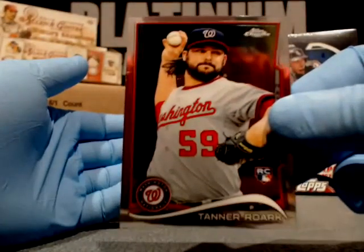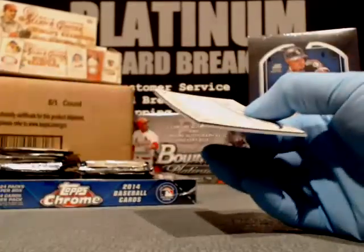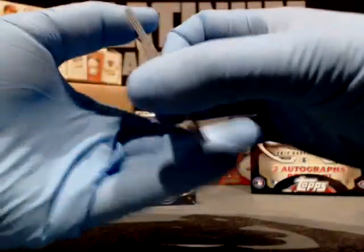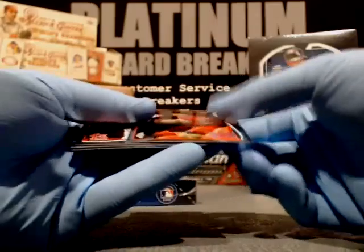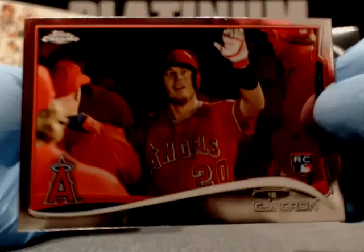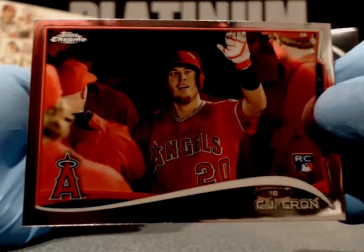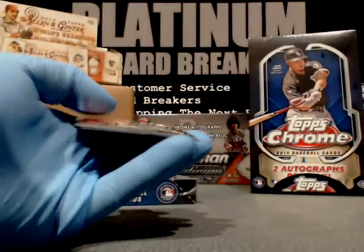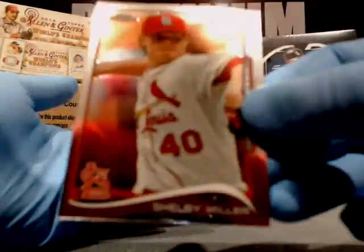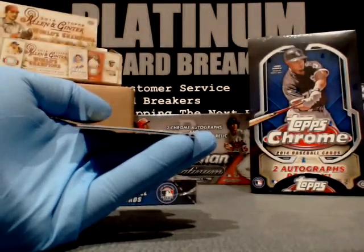Hyun-Jin Ryu, L.A. Dodgers — Fielder's best friend. Tanner Roark, Nationals. That's the guy who was linked to Prince Fielder's wife situation. C.J. Cron — busting all the ladies out there in Chicago, I heard. C.J. Cron — I didn't ship this guy out. I believe that's also a photo variation.